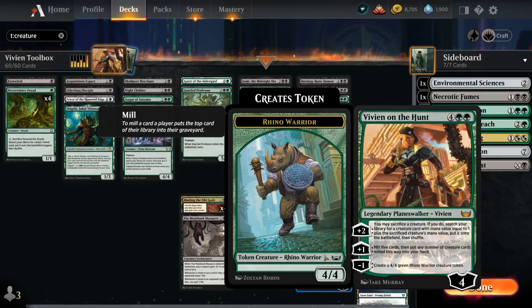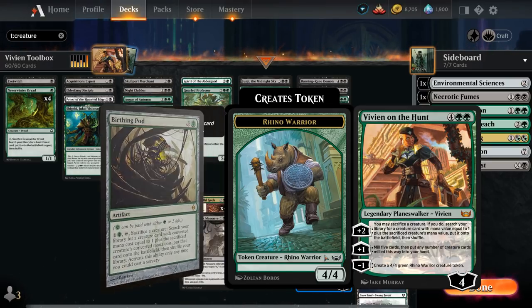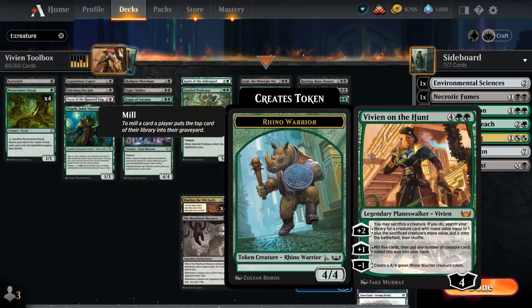We can also plus 2 and then may sacrifice a creature — if we do, we search our library for a creature card with mana value equal to 1 plus the sacrificed creature's mana value and put it straight onto the battlefield, so reminiscent of Birthing Pod. We can also plus 1, milling 5 cards and putting any number of creature cards milled this way into our hand. So Vivian wants us to play a ton of creatures so the plus 1 is more likely to hit, and we want one-offs with ETB abilities we can chain together using the plus 2.